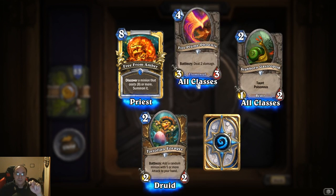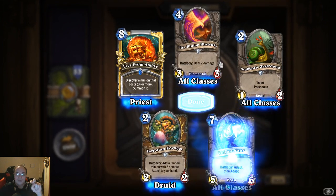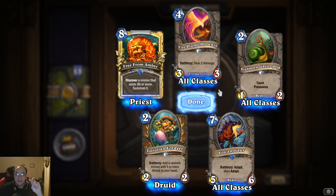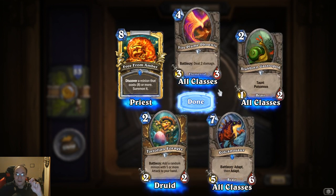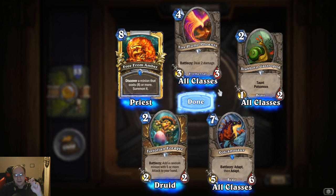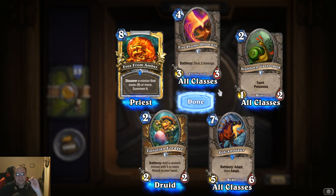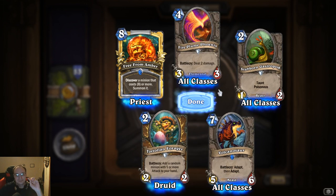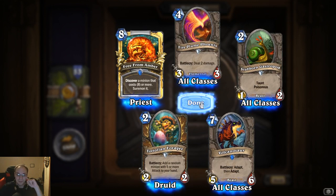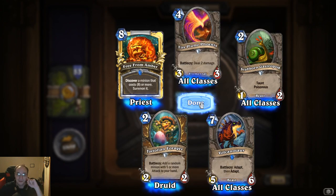Fire Plume Phoenix, battle cry: deal two damage — that's pretty good. And then they've got the new elemental class. Bolvar, battle cry: adapt, and then it adapts again — okay, that's cool, so it would adapt twice, so you could get like taunt and something else. That's cool.